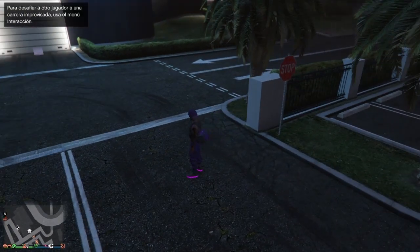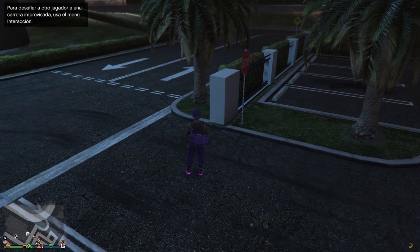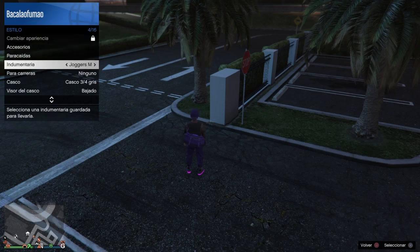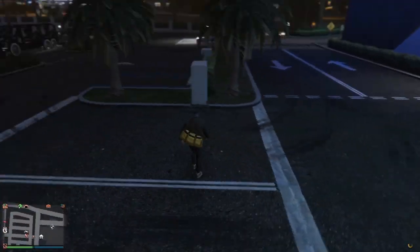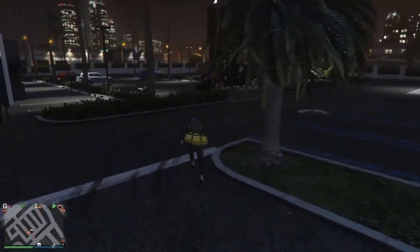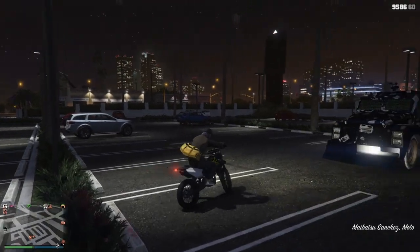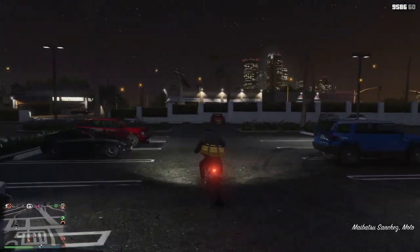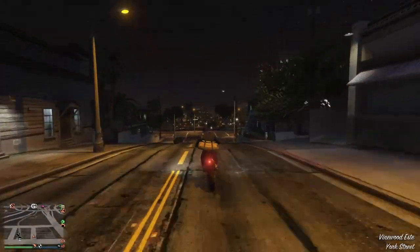Now we need to go sell it. Meanwhile, I set my respawn location to the facility. I change my outfit to force the auto-save. Once the Sánchez arrives, we head to the nearest Los Santos Customs — which is here to the left, near the casino.